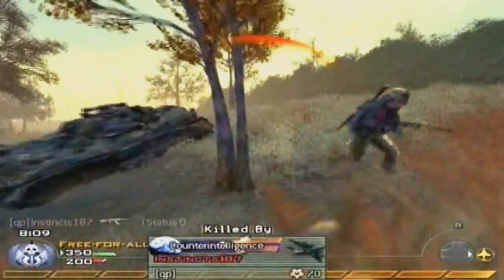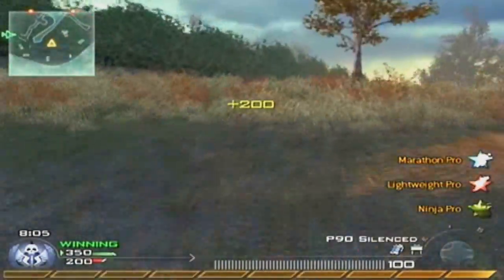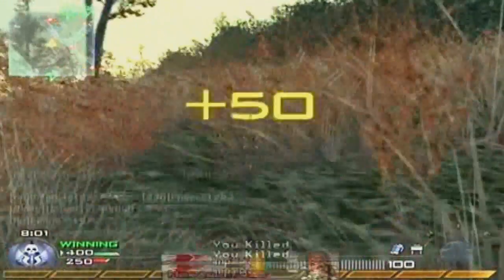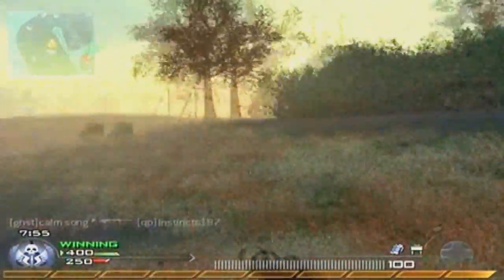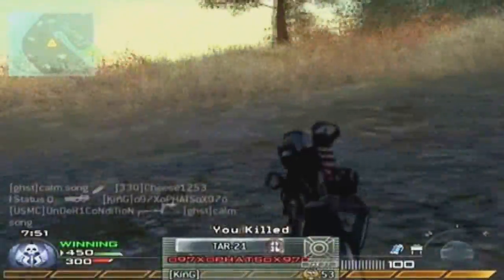I don't think I ever get the Pave Low. I don't understand what that kill was right there. If you do get the Pave Low on this map it does work, but if you're looking to get a kill cam or something I wouldn't advise calling it out with maybe six or seven kills left in the game because it will go down pretty fast.